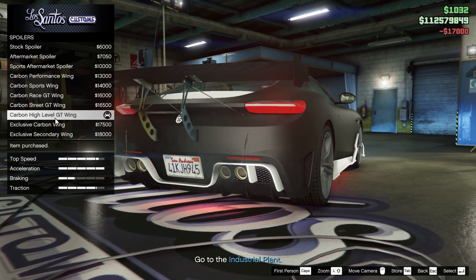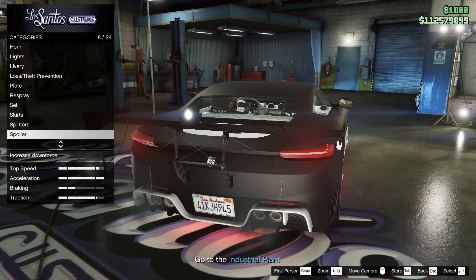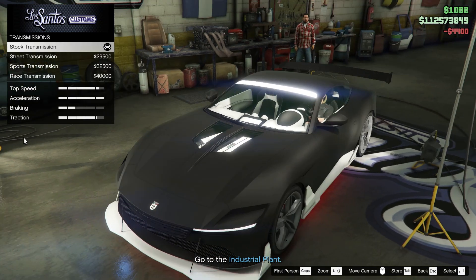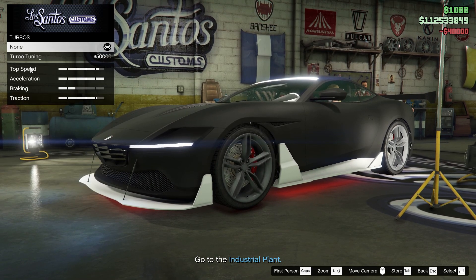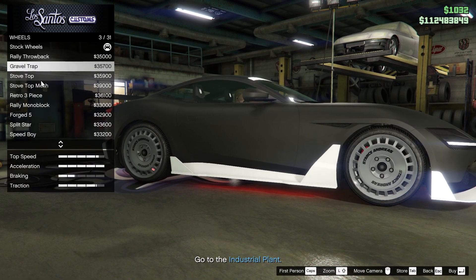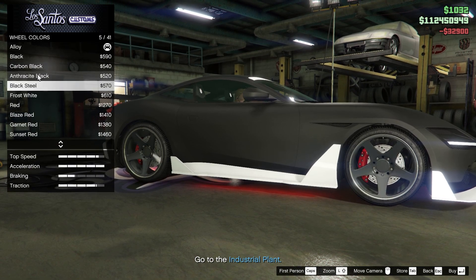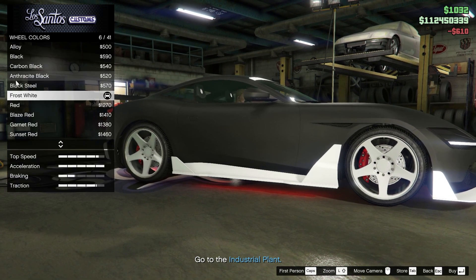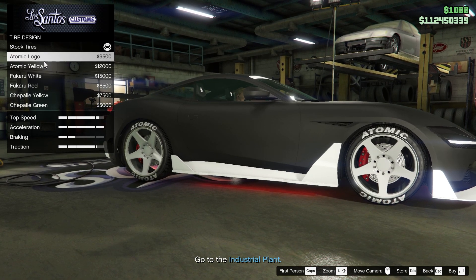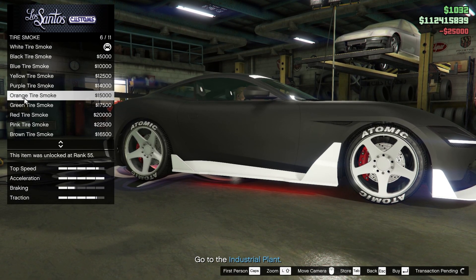We're gonna take the carbon for that part. Secondary as well. Suspension competition, transmission race, turbo on. What type of wheels — track, let's go track. I wonder, does it really matter what kind of wheels we get? Tell me in the comments, I would genuinely like to know. Let's choose orange.